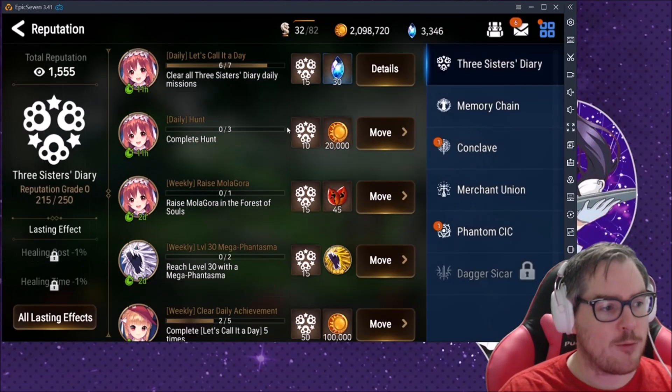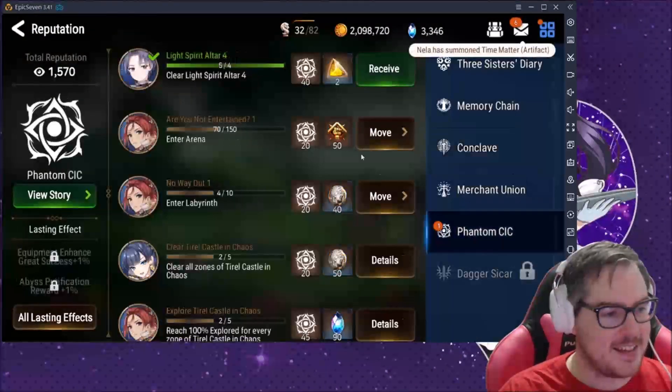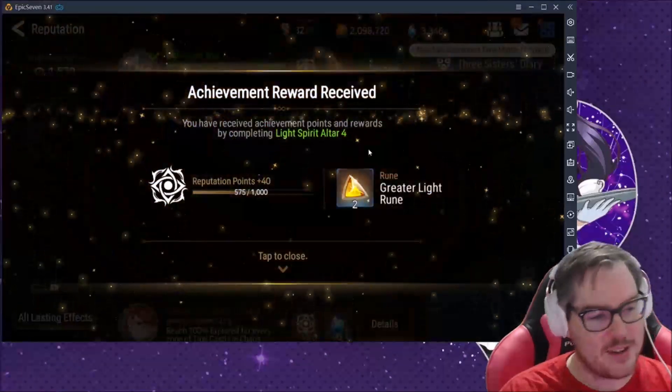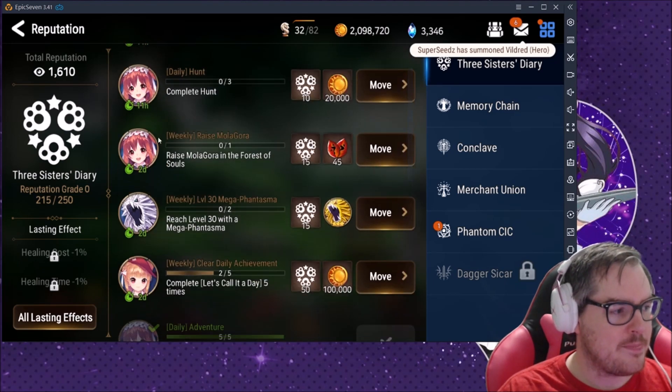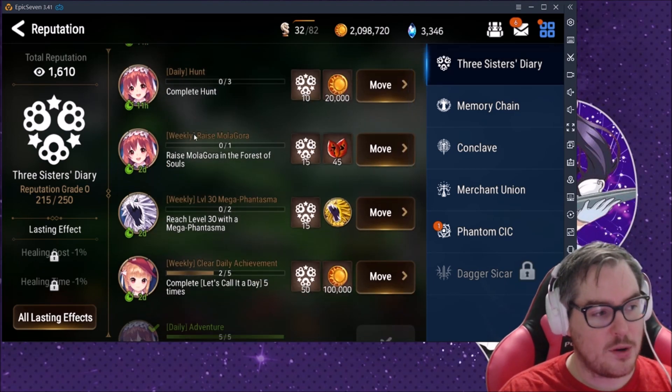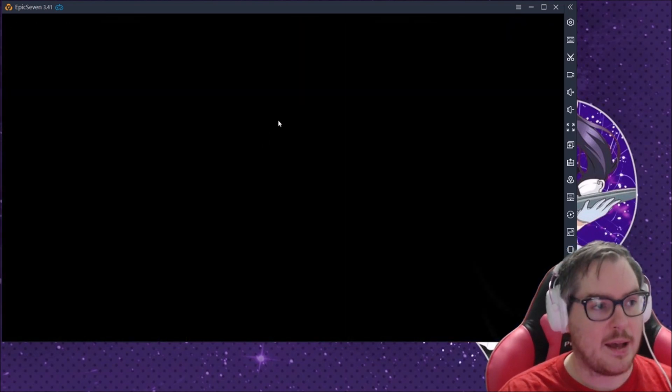Your dailies are in the Reputation section — there are little red dots everywhere, just start clicking things. You get so many resources in here, including greater light runes. There are daily and weekly tasks here. These are so important — never ever forget to do your dailies in this game because they really add up.